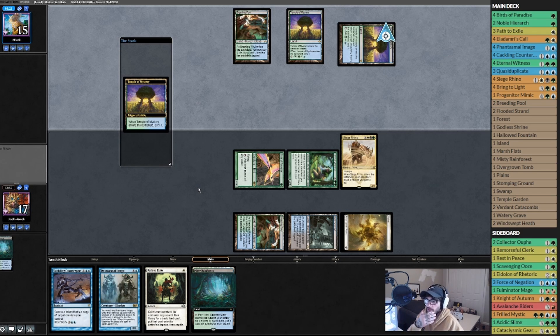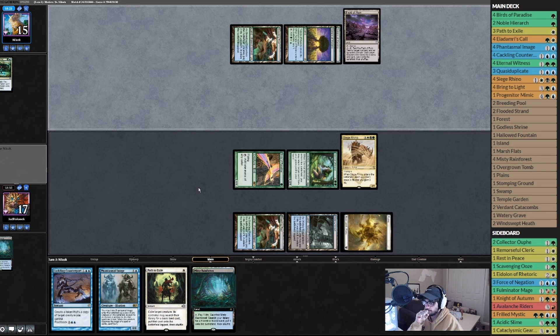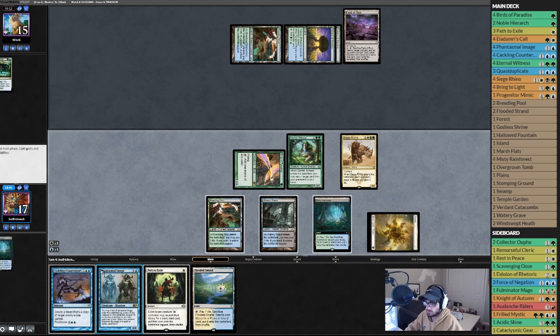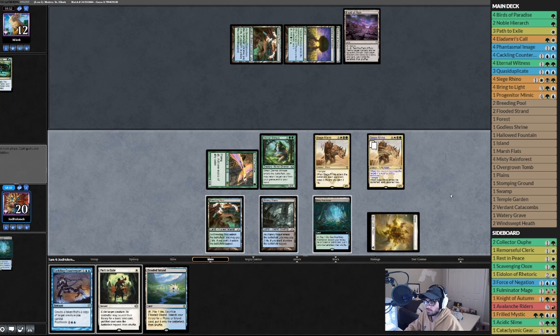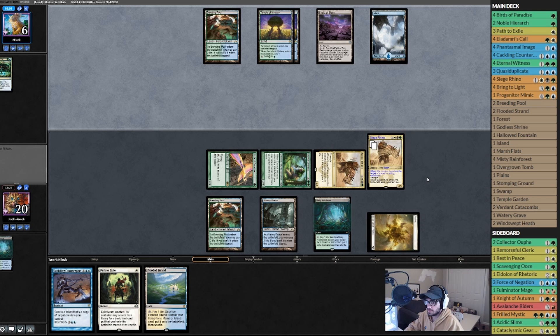Draw a card and then put a land — Field of Ruin. We tap a blue, and blue blue blue — Phantasmal Image, copy the Seed Dragon! Attacks, down to six. There's an island. Did we get there? Did the Rhinos come in clutch? No — he's okay, he's playing something. He's got six mana, he could do quite a bit.